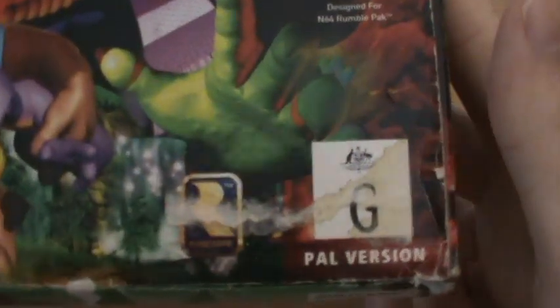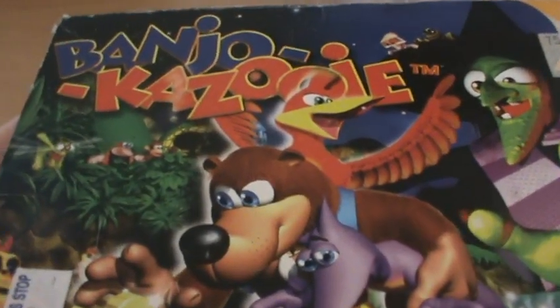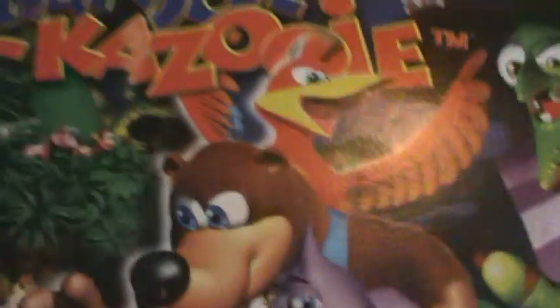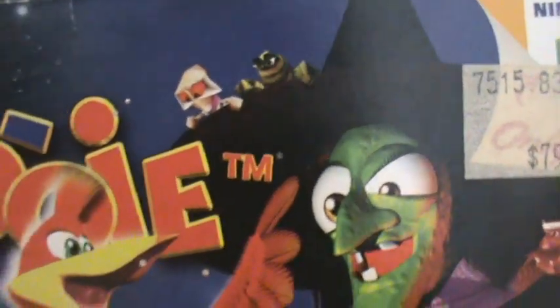As you can see by the G rating down there, this is the Australian PAL version of the game. So we've got the great front cover — this is pretty much the same as the American one. So we have Banjo, Kazooie, Grunty, some of the enemies from Mad Monster Mansion, Jinjo, Jiggy.